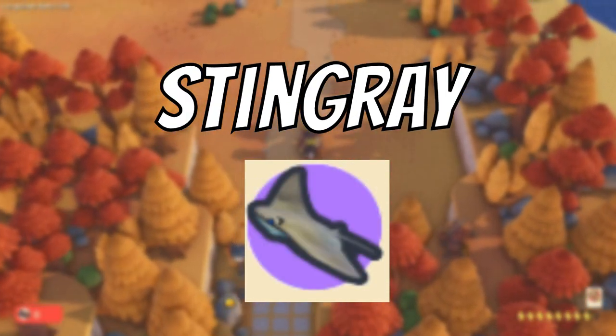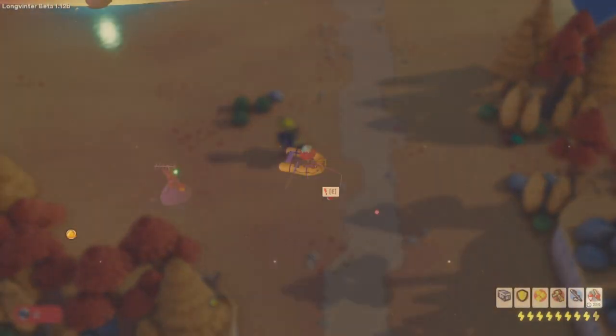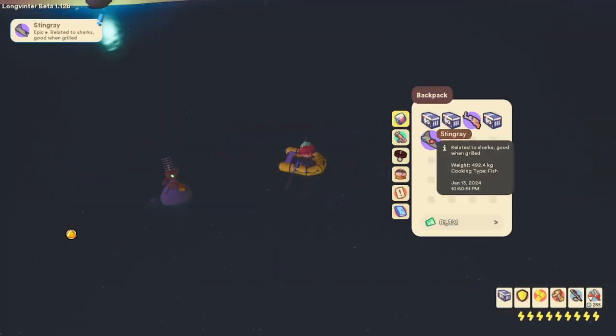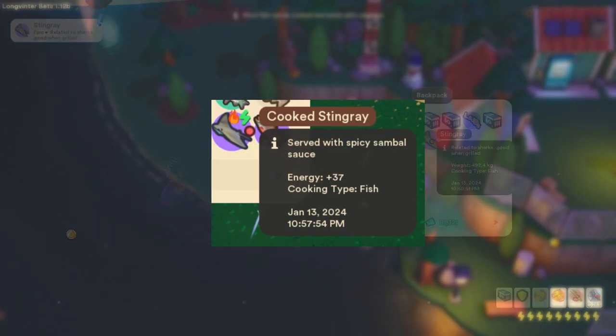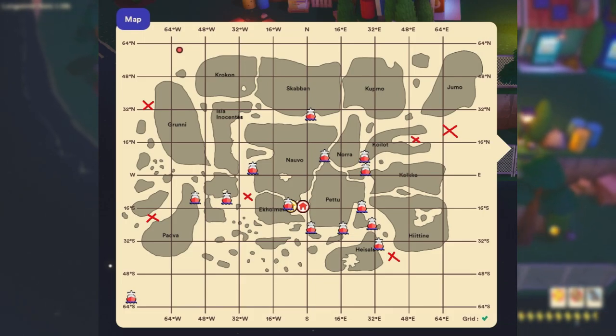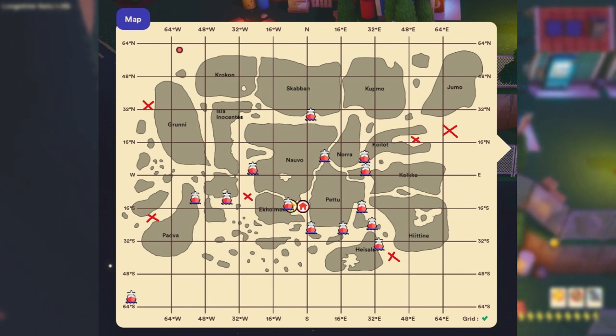The next fish is the stingray. The stingray looks very similar to the salmon shark, also having a grey top and white bottom. When cooked at a cooking station it becomes a food that will provide the player with around 37 energy. The stingray is found in the fishing spots in the middle of the oceans, with about a 4% chance of being caught. Here are some locations provided on my map.